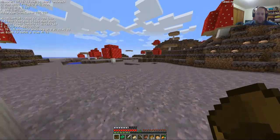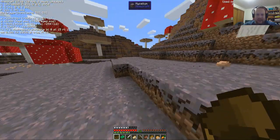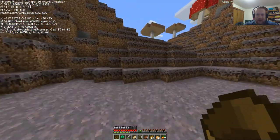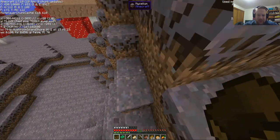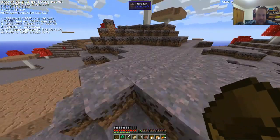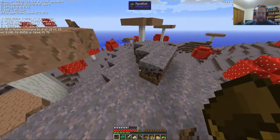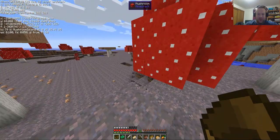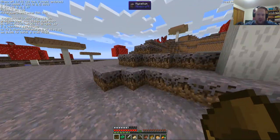Mushroom Isles. That's pretty awesome. Definitely always like this place. It looks really cool, number one. Number two, this stuff allows mushrooms to grow in sunlight - they won't break at the light levels. Plus Mooshrooms - if you milk them, you get Mushroom Stew. So, free Mushroom Stew.